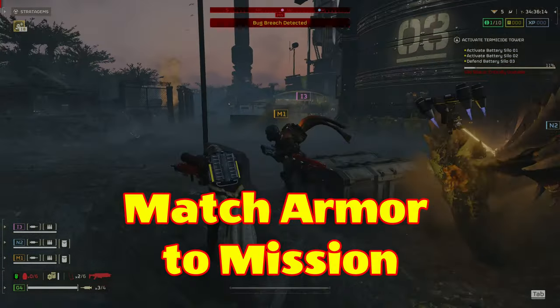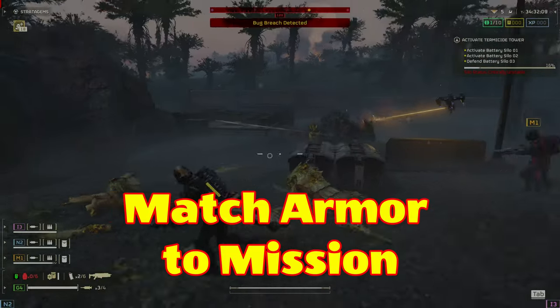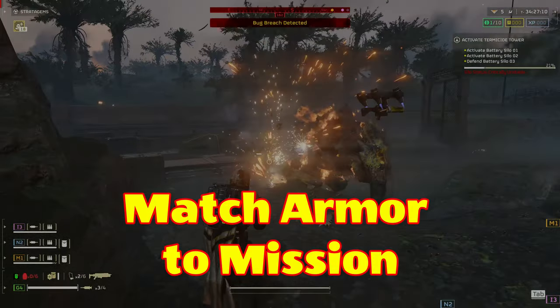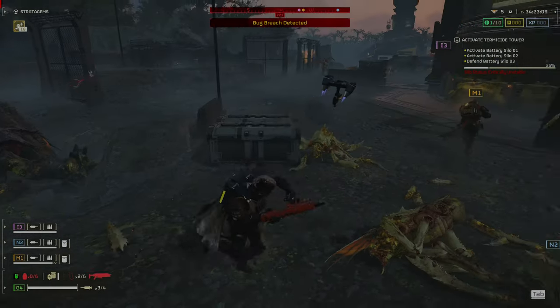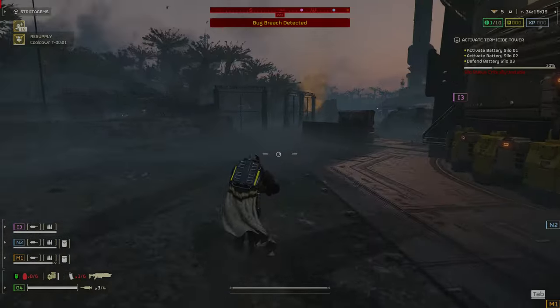Match the armor to the mission. If you're going solo or want to avoid prolonged engagements, use light scout armor like the SC-34 Infiltrator or the SC-30 Trailblazer Scout. These armors will reduce the range at which enemies can detect you by 30%, and markers placed on the map will scan every two seconds.